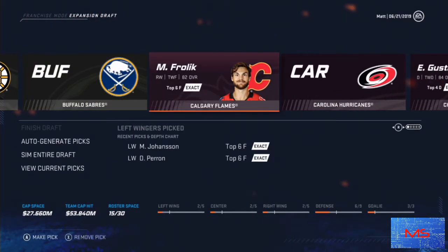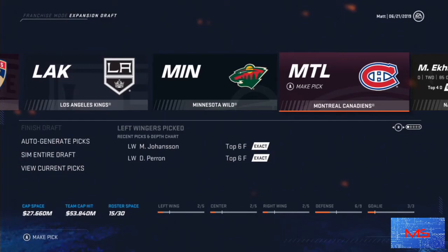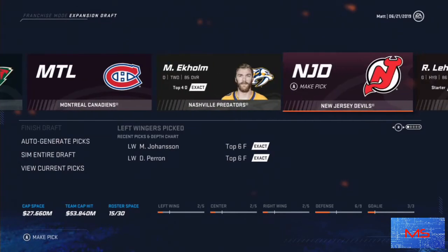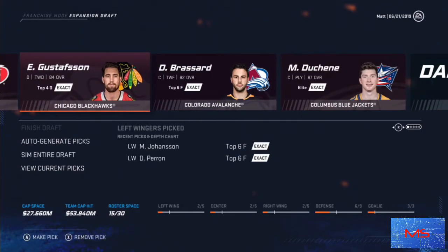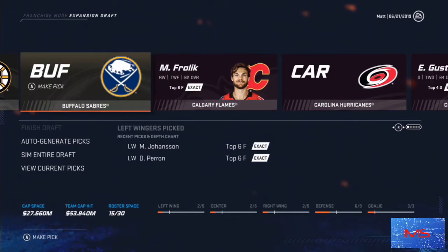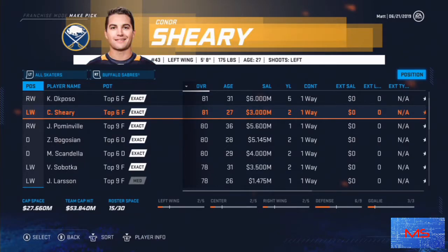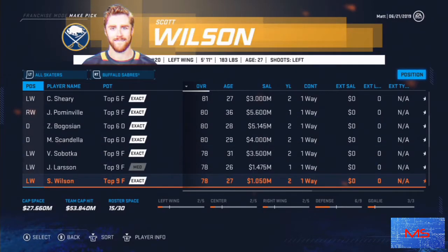I think we're going to go with Tomas Jurco — not a pun, but he is fast, he does have decent speed. We're going to go with a third-line left winger. I might just see who's available for Buffalo and take the hit because you have to pick somebody. Their contracts are so bad — this guy is definitely getting overpaid. His faceoff rating is also high for a left wing? I've never seen that — faceoffs for wingers are usually in the 60s or low 70s at best.